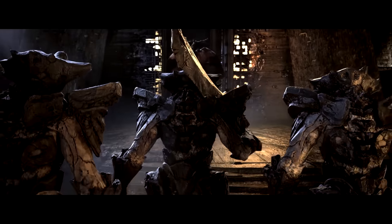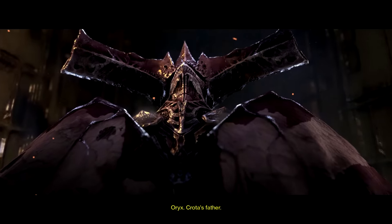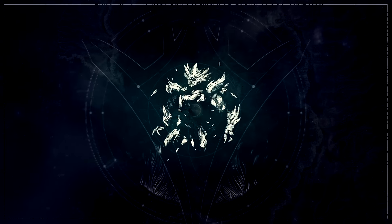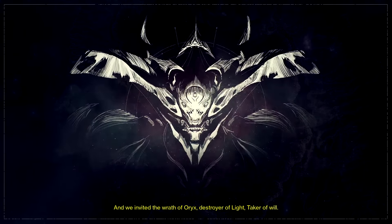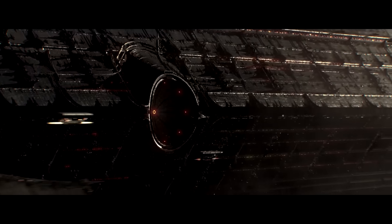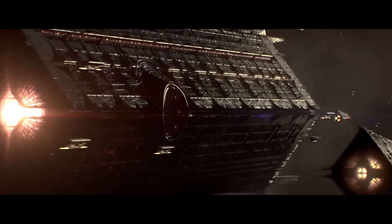The Taken King's narrative is a massive improvement from its predecessor. Following Crota's death at the hands of the Guardians, his father Oryx arrives unexpectedly on an enormous dreadnaught. Now on a zealous rampage, Oryx seeks revenge for his son and builds an army of corrupted foes to defeat the Guardians.